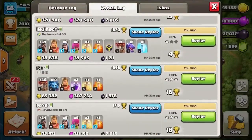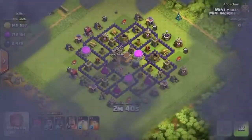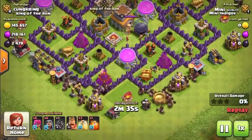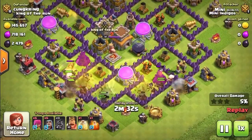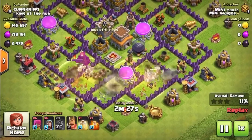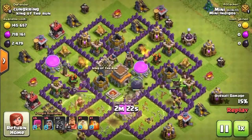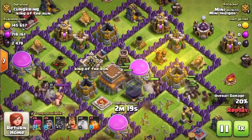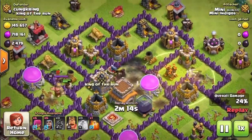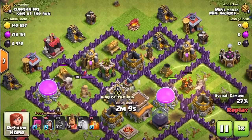I did this trophy push in one day across about three one-hour sessions, each with a training boost, and managed to gain 375 trophies. I also got some upgrades going on my base — I nearly maxed my Town Hall 8, getting six upgrades done. I then upgraded three sets of troops using an offer of 4,000 gems, spending around 300 gems to finish troop upgrades. There's not a lot left to do before going to Town Hall 9.